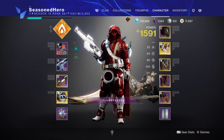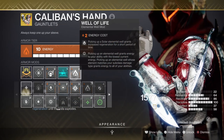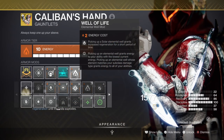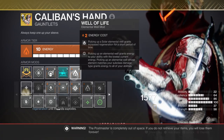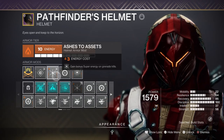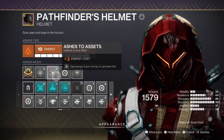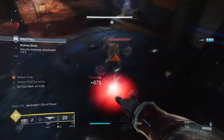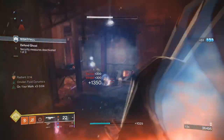For harder content, I would advise you to have Caliban's Hand slotted as solar and then attach an Impact Induction mod to the arms. With that mod you can get back around 20% grenade energy per knife kill, so it makes sense to add a dedicated mod around this. Ashes to Assets will also come in handy down the line. For Strength, I've left it at 50 even though it could go to 100 instead of Discipline, because we already have fragments in place that allow us to get our abilities back fairly quickly.